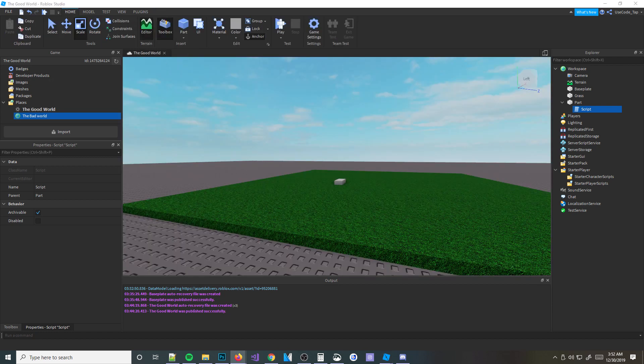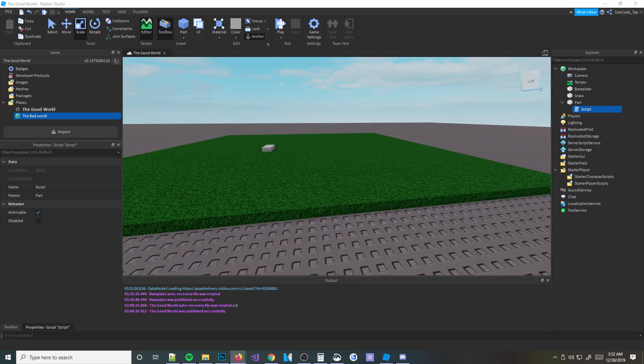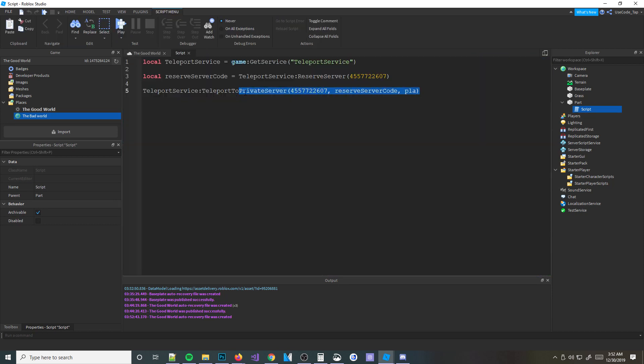There are other things in TeleportService I haven't covered — like custom loading GUIs, and TeleportToSpawnByName where you pass the place ID and a spawn name to teleport to a specific spawn point. Anyway guys, that's pretty much TeleportService. I hope you guys enjoyed it — if you did, smash the like button, I appreciate it. Also, I have a question for the Dev King supporters out there — I actually have a face cam setup, so if you want me to use face cam, let me know. Keep on scripting — bye!